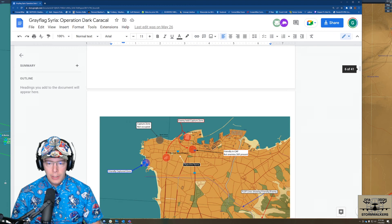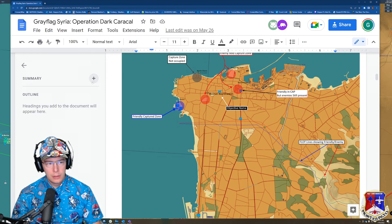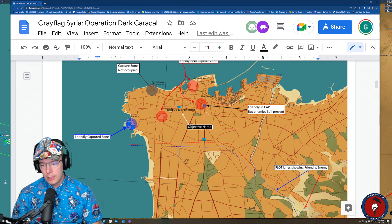Enemy-held capture zones are going to be in red, and a capture zone that is not occupied is in gray. A friendly capture zone is in blue. We can see the FLOT or FEBA lines on the F10 map — and all of this is visible on the F10 map in game.